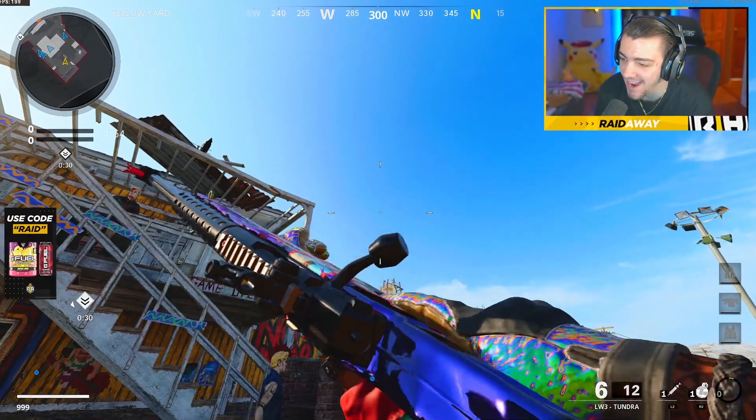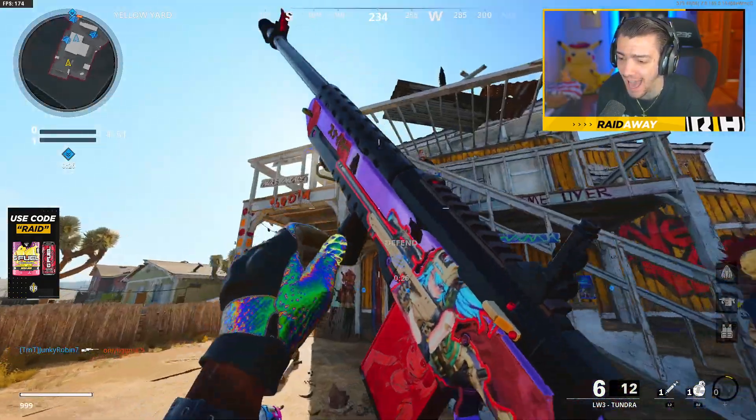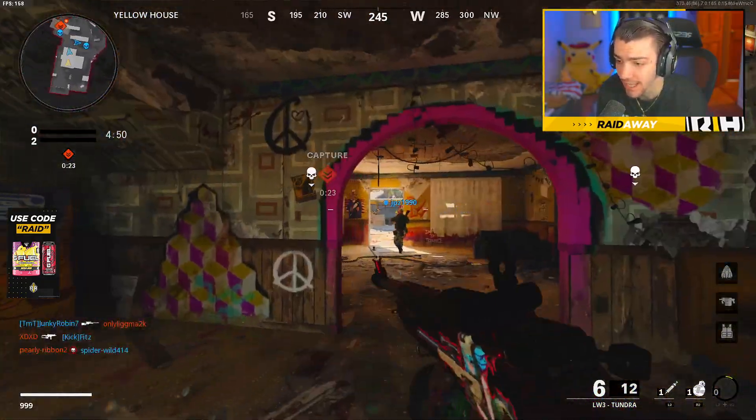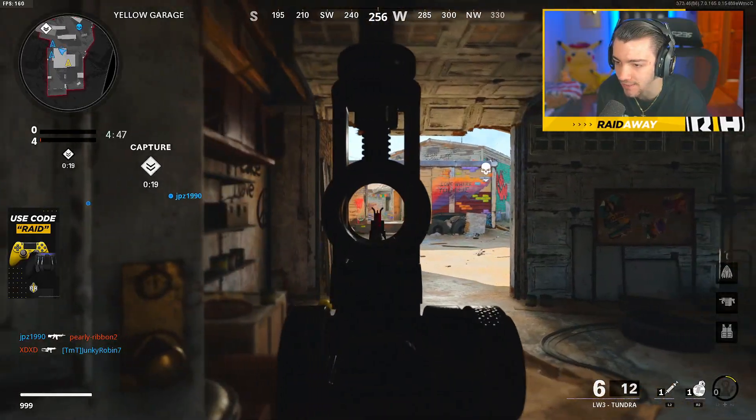All right, so we have the iron sights here on the Tundra. Also, they released this free anime Tundra that you can get in the store. Like I mentioned, it's completely free and it's actually really, really cool. All right, we're going to try and snipe with the iron sights. This is going to be - I don't know how this is going to be.